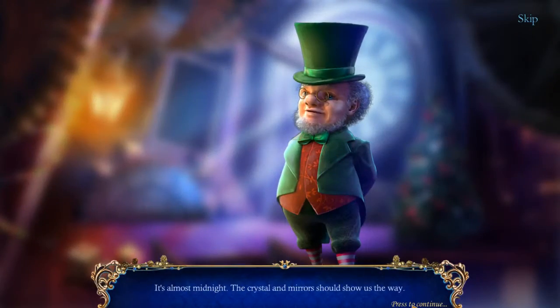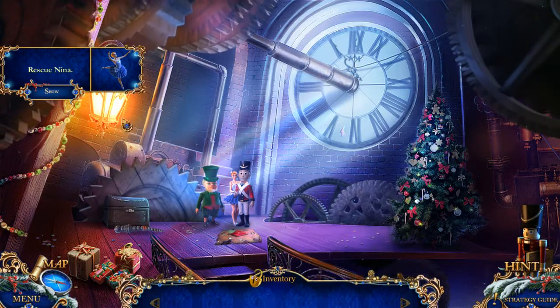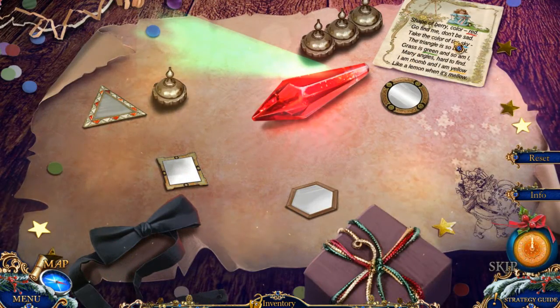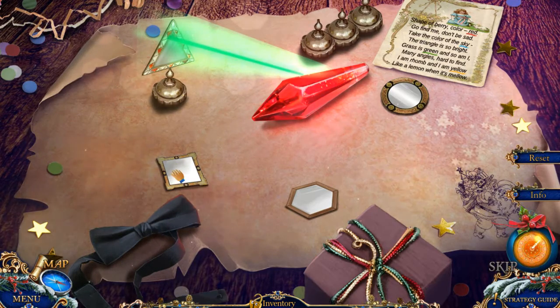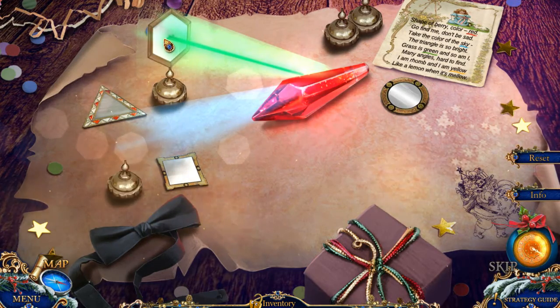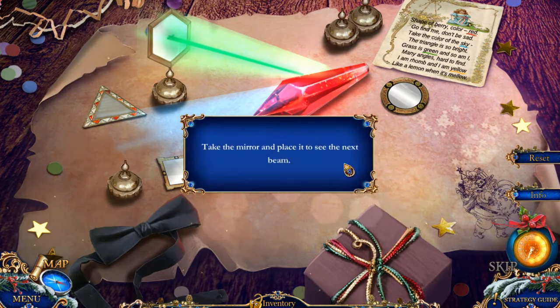It's almost midnight. The crystalline mirror should show us the way. Charlie! It's almost midnight, the crystalline mirror should show us the way. What am I doing here? Let's see — take the mirror and place it to see the next beam.